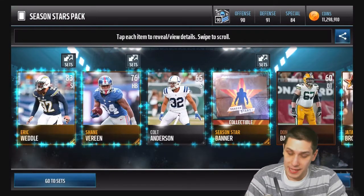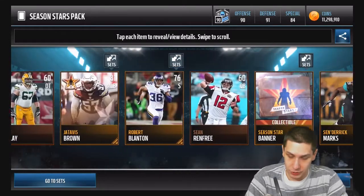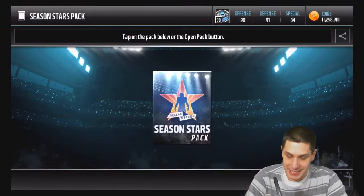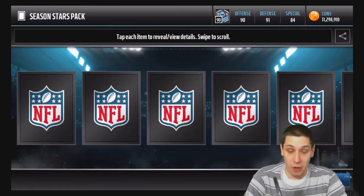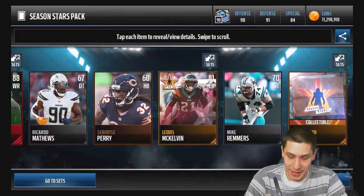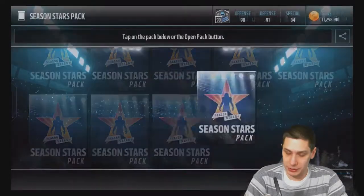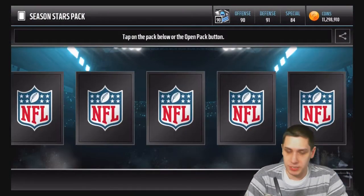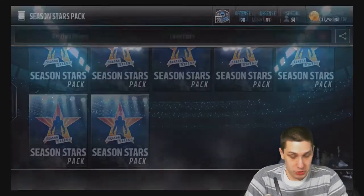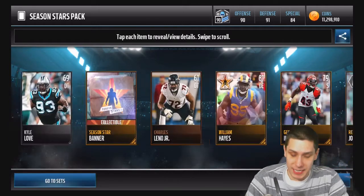Continuing to rip here, haven't pulled anything good yet unfortunately. Maybe some golds for the week, but I'm not really looking for that right now. We want something elite — we want that red paint — and we haven't gotten any yet. And there we go, we get an elite — but of course it's Chris Hogan, the most commonly pulled elite card probably. We also get a Jesse James.